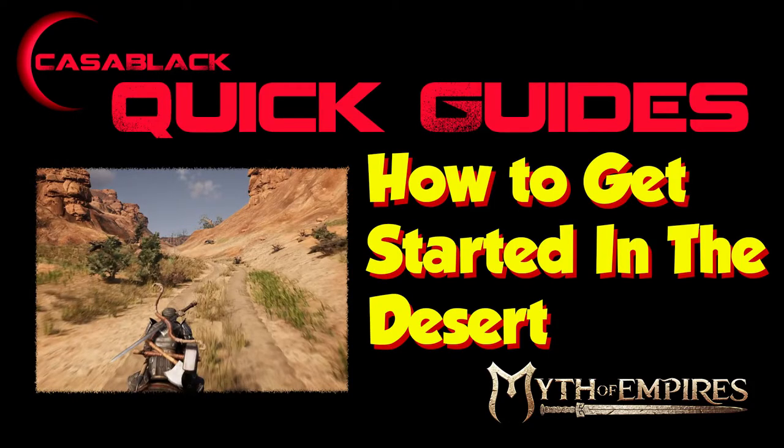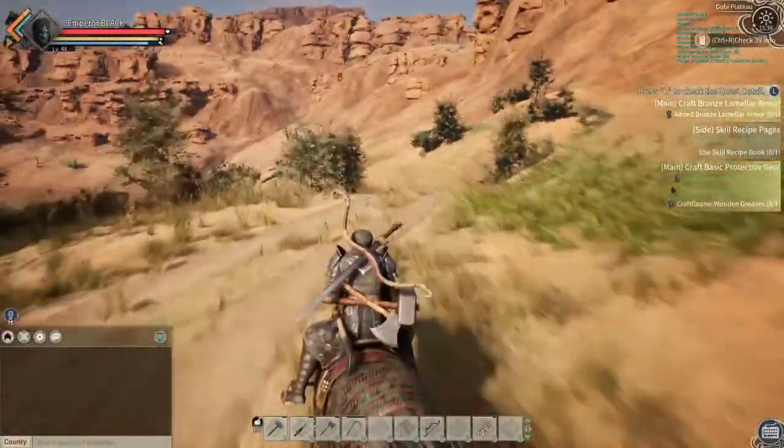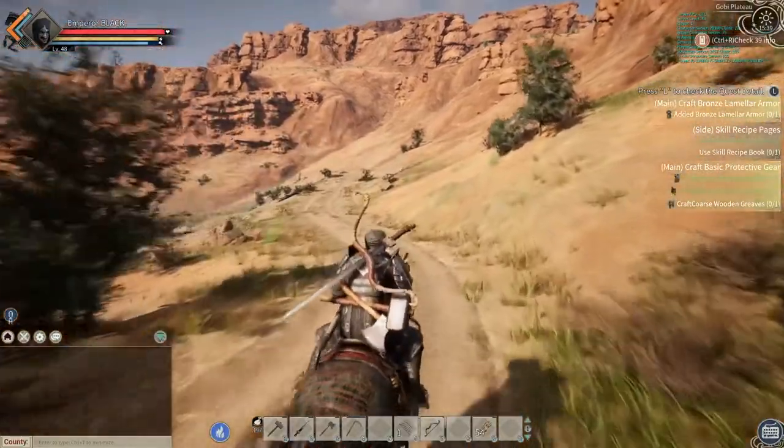In today's guide I want to share how I began my desert journey so I could start collecting more higher tiered items such as complete wood and complete stone, the cowl and clay, brimstone, and new plants.